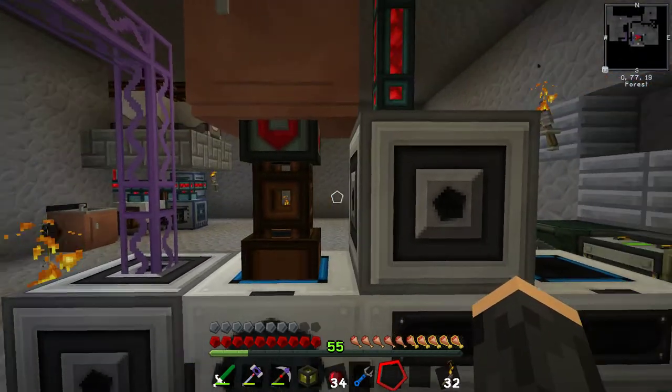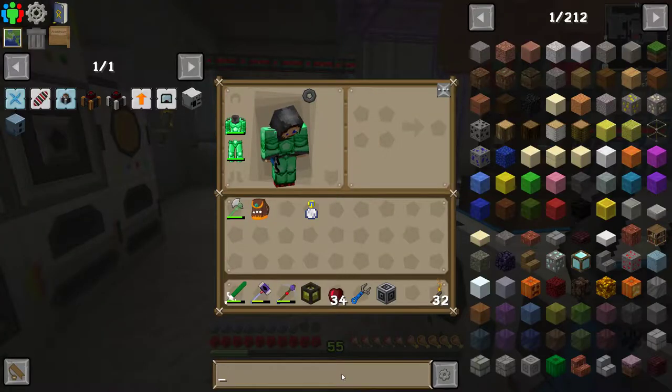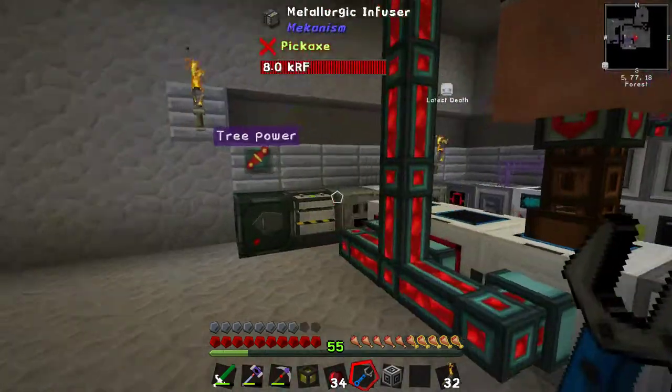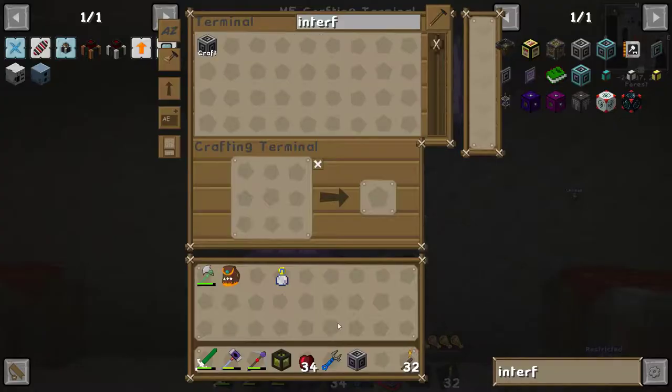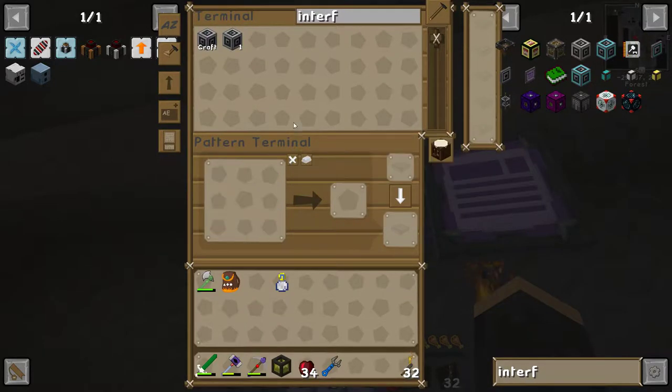Let's plug this here and see what happens. So you can't pipe into an interface. There's probably a fluid interface. Just occurred to me whilst I was doing it, because I'm a smart man. Let you go away. Let's teach you about fluid interfaces, even though we don't have any of those left.